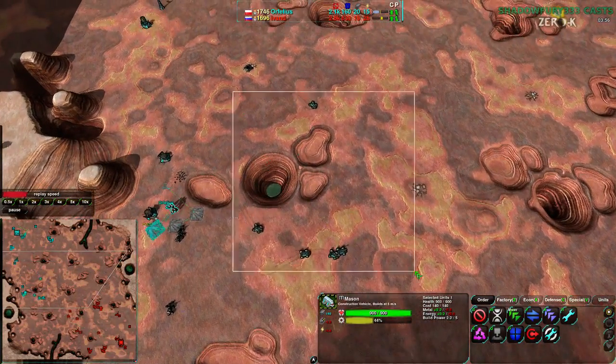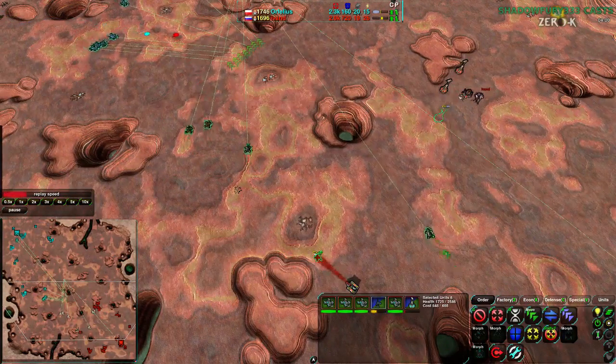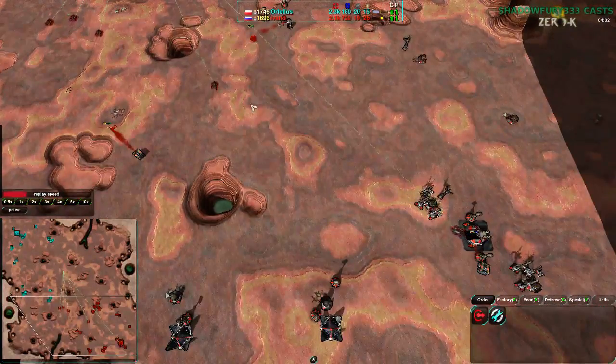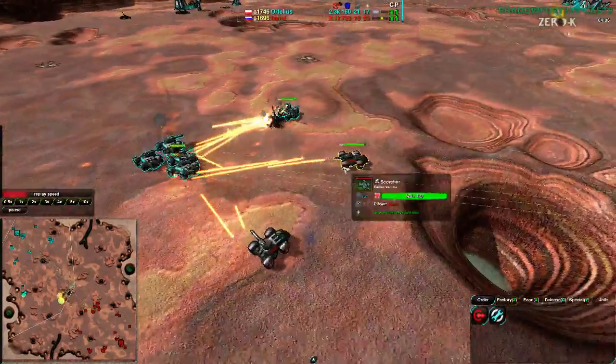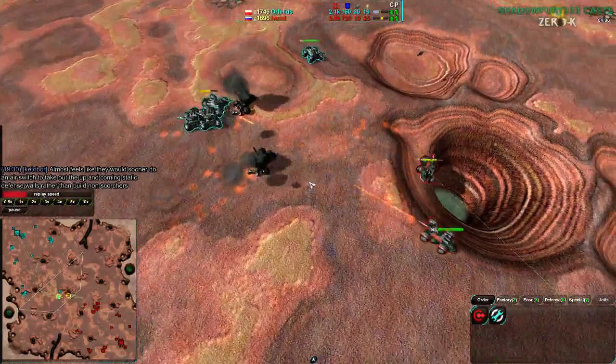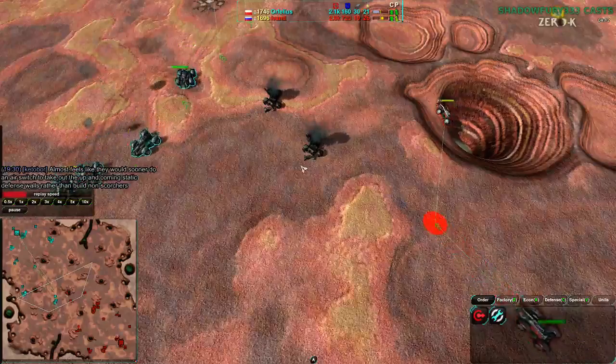Orphelius has about five Scorchers while Ivan D also has around four or five Scorchers. It's kind of micro-based, but we are getting combat now, and Orphelius does manage to get a quick kill on Ivan D's Scorcher and keeps the Scorcher for their own. I said slashers earlier — I meant Scorchers.